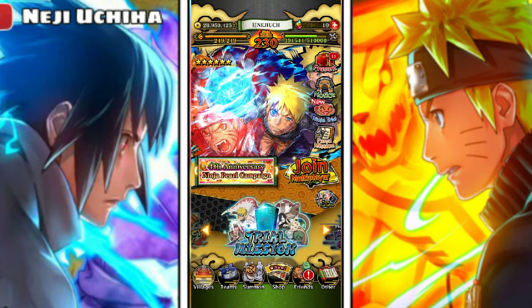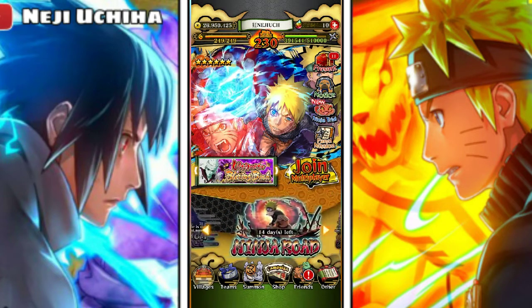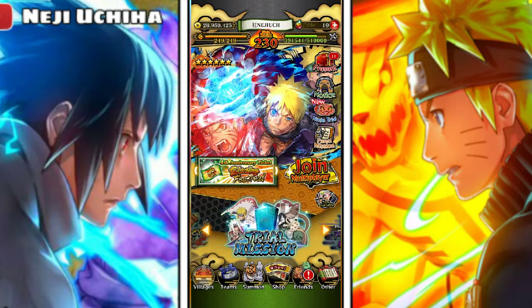There are also trial missions — do your trial missions if you haven't, you get a lot of Ninja Pearls from those. Also, qualifying for Kagi League is really big too. If you qualify for Kagi League, when the rewards come out you get 40 Ninja Pearls, plus acquisition stones, plus Kagi League ramen for the Kagi unit.